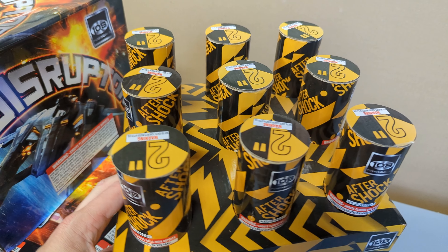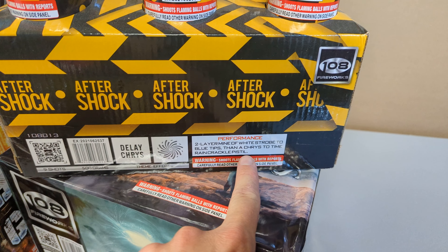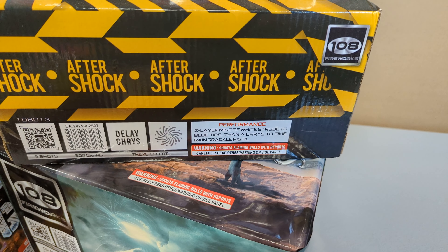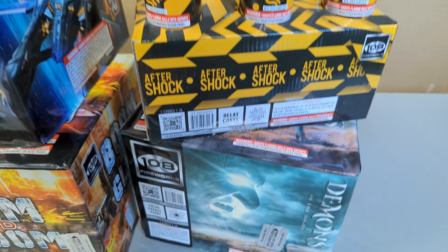Aftershock — you'll see 2-inch Noab, Delay Chrysanthemum, 2-layer Mine of White Strobe to Blue Tips, and then a Chrysanthemum to Time Rain Crackle Pistol. This one looked really cool — large breaks. Excited to see that one lit off.